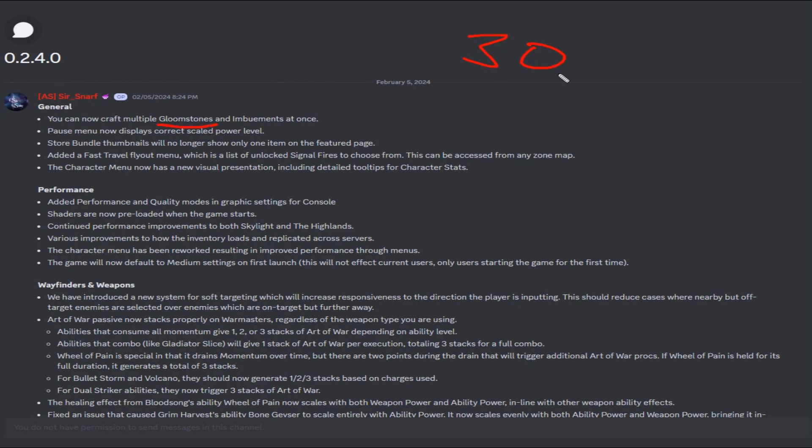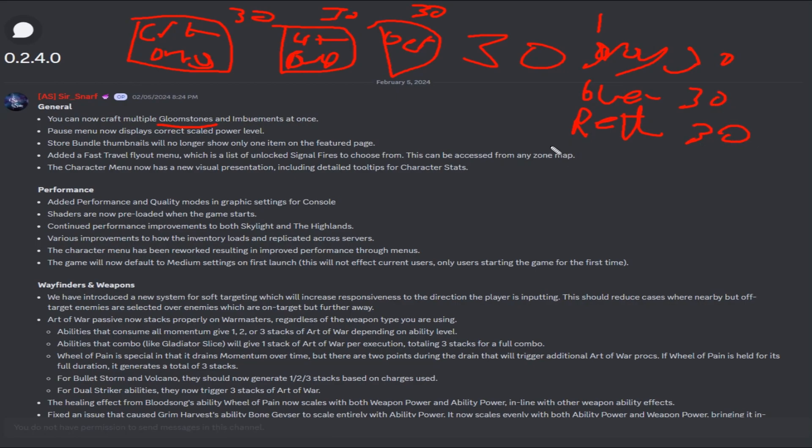You need 30 gloom stones to level up one half of a weapon. A weapon has three stat boxes — like crit damage, crit chance, ability power, defense — and it takes 30 for each. There are three tiers: grey, blue, and red. So you need 30 for each tier, meaning 90 overall for each weapon you want to level up.